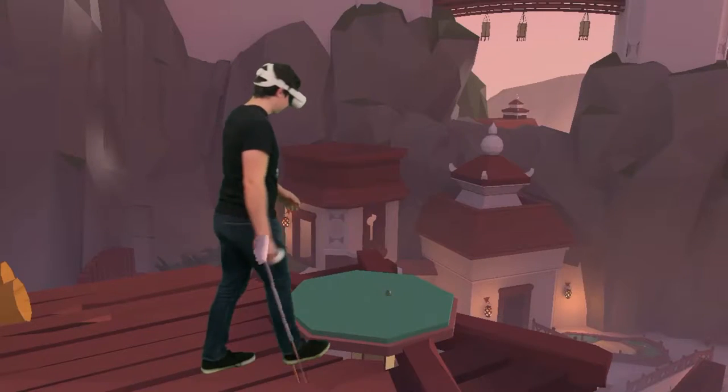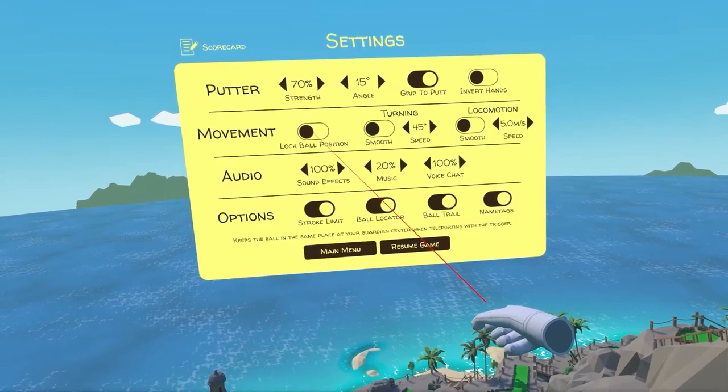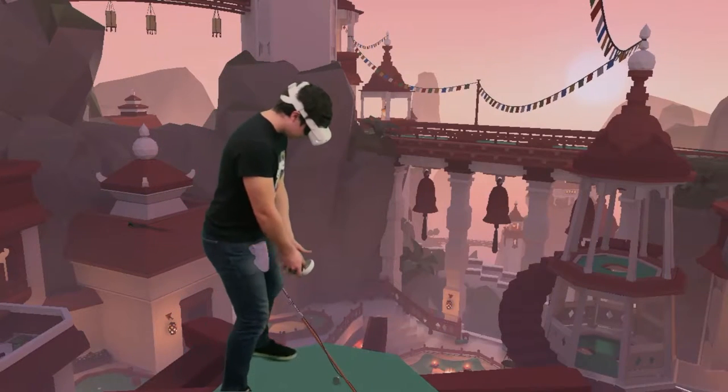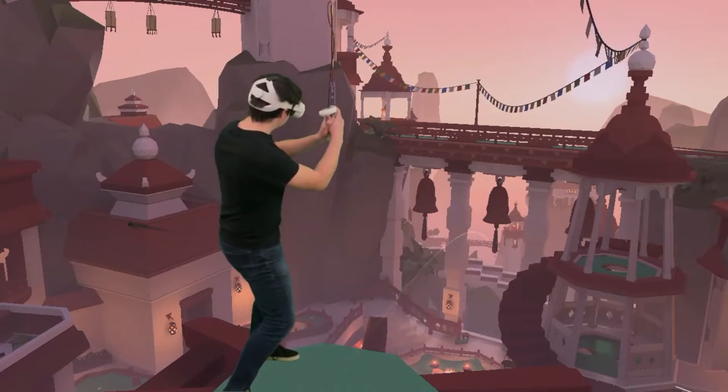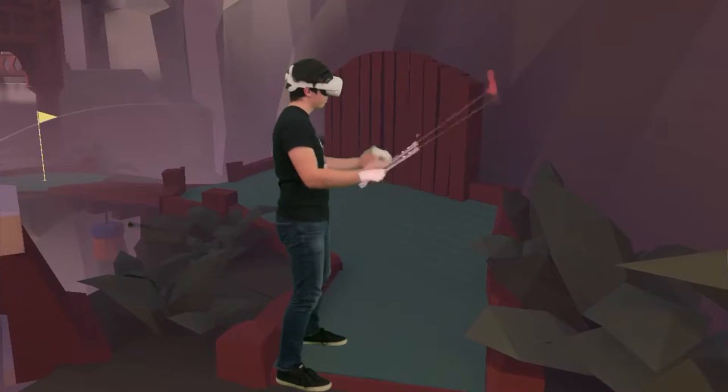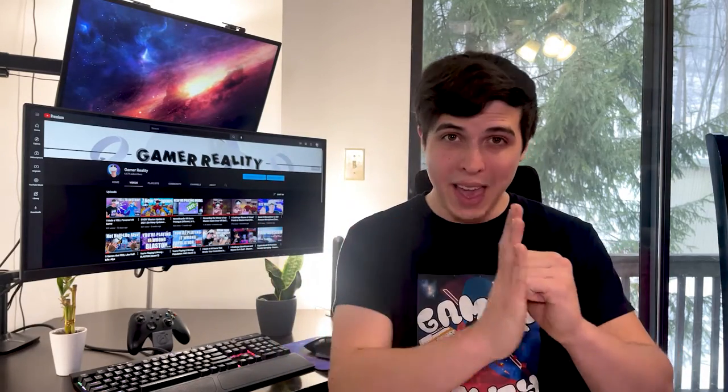If you've ever bumped into something when going to hit your ball, you can enable a setting called Blocked Ball to Center. That way, whenever you click the trigger to teleport to your ball, it will be in the middle of your room every time. When hitting the ball, don't flick your wrists or try to push the ball, as those can cause it to go off course. The game only processes the data of your swing the moment you hit the ball.